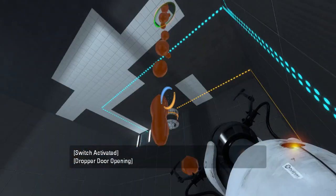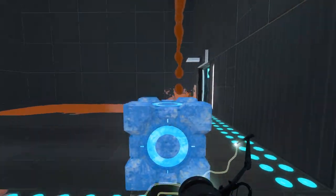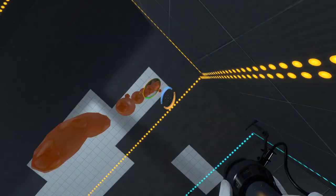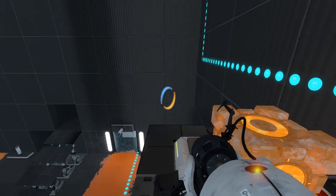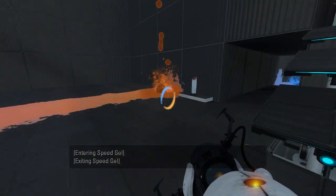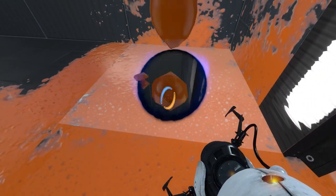Looks like there's a cube button and a pedestal button up there, which I can easily reach right now. Let's go see what those are about. I'm kinda confused about what's happening in this map right now. What does this do? Drop the cube — alright, so we just need to do that same thing again, I guess. Yeah, I'm not really sure what we're meant to be doing here, but let me just put this cube here for now. And that cube goes to the exit, and that fizzler's off now. I'm not sure when I did that.